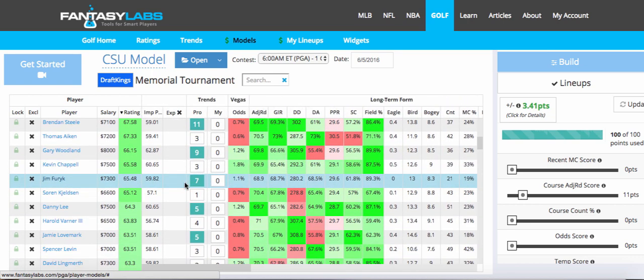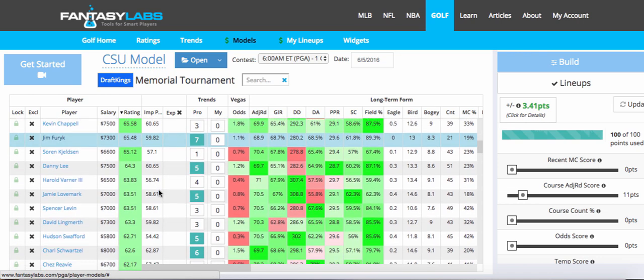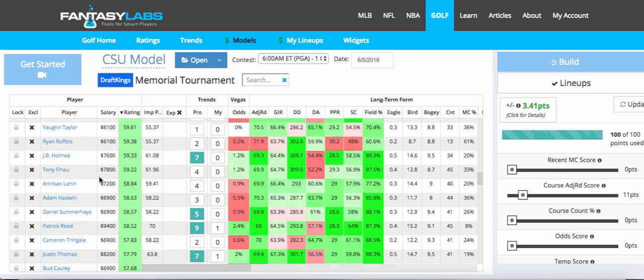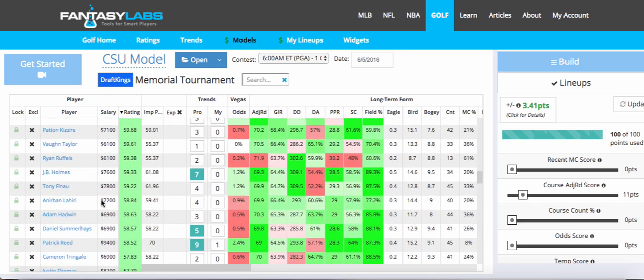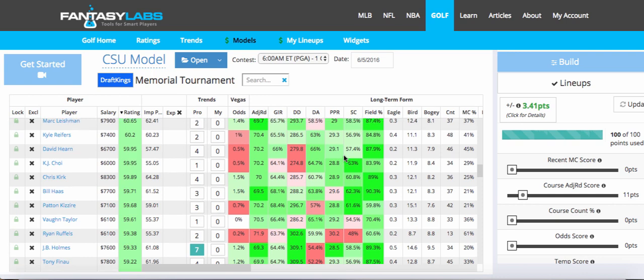Then there are other guys like Danny Lee, Jamie, Mark — Lingmerth won here last year so I probably won't have too much of him. Schwarzel at a nice price of $8K, Chez Reavie, Summer Hayes, Reed — it's nice because there are so many intriguing plays this week. As you get down here, you can find whatever narratives that you like for these guys. In this specific model some of them rank low, but if you adjust the models — which I highly recommend doing — you'll see some of these other guys pop.